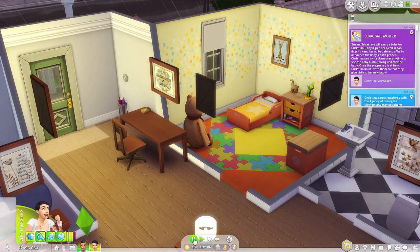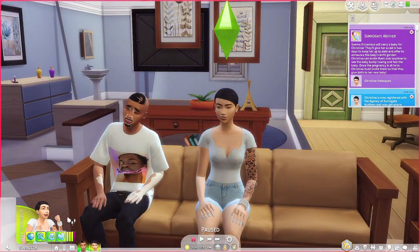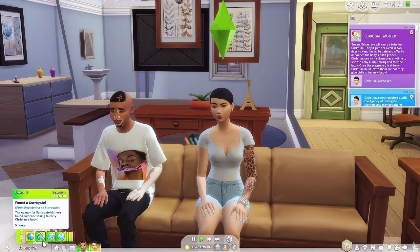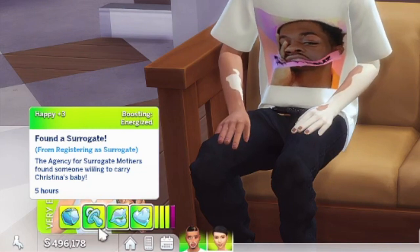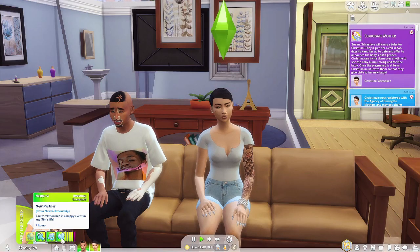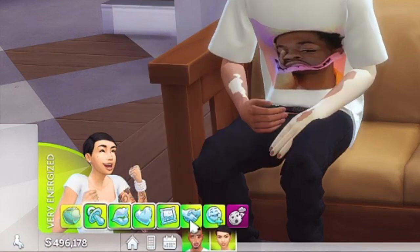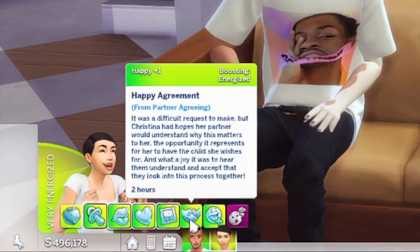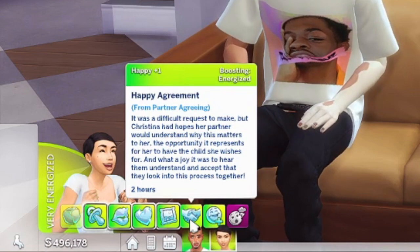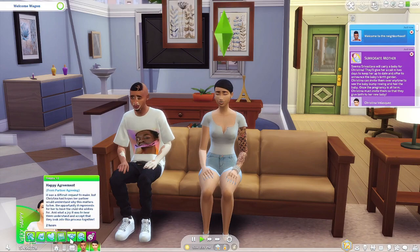Since it said two days, let me get a nursery together real quick. While we wait, we did get a custom moodlet down here - it says Found a Surrogate: from registering as surrogate the agency for surrogate mothers found someone willing to carry Christina's baby. We also have a Happy Agreement moodlet: it was a difficult request to make but Christina had hopes her partner would understand. What a joy it was to hear them agree and look into this process together.